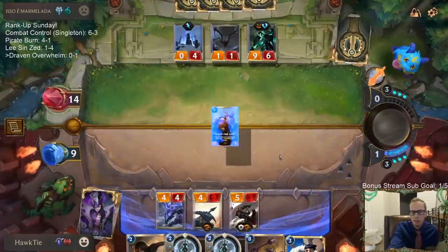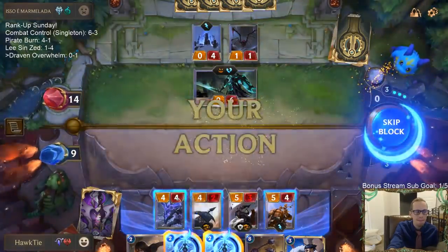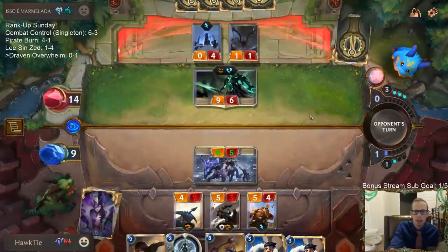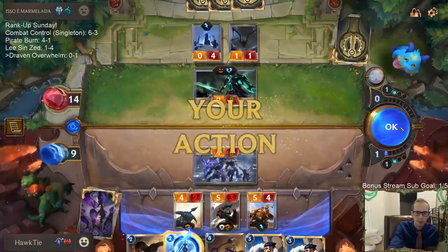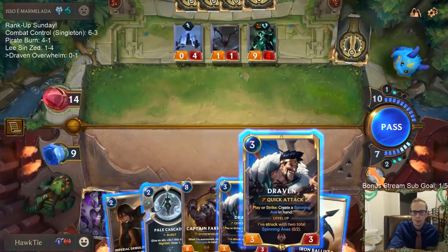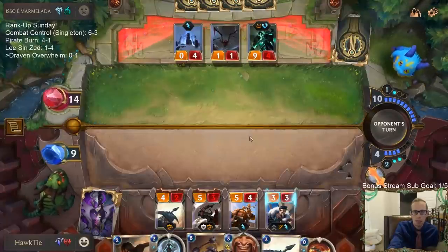Ledros plus Atrocity is not easy to beat - they just have their combo. I could just Pale Cascade here, put that back in their hand - let's do this. No Cascade, put the Ledros back in their hand so they can't Atrocity. Well I tried. I guess if they have Troll Chant also - playing this so that maybe they pass turn to me, let me attack, let me have Whirling Death to protect against Atrocity.